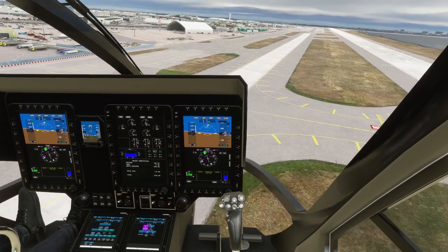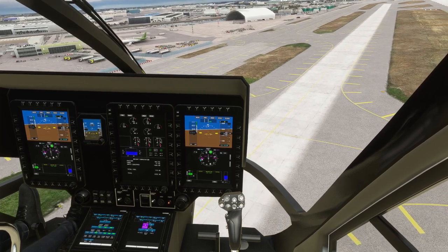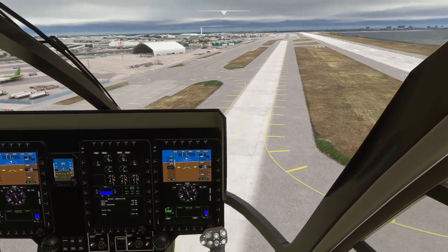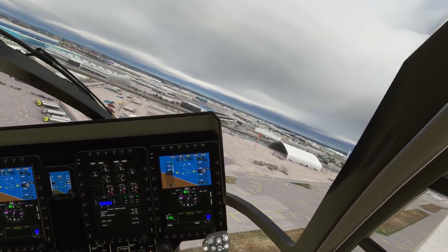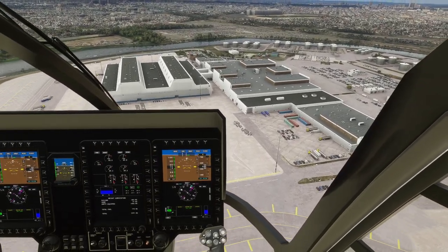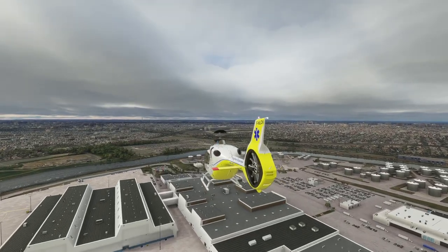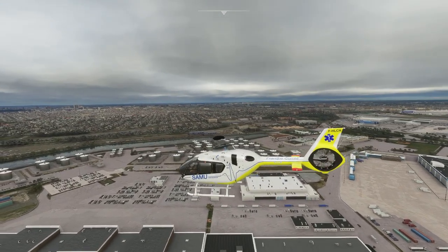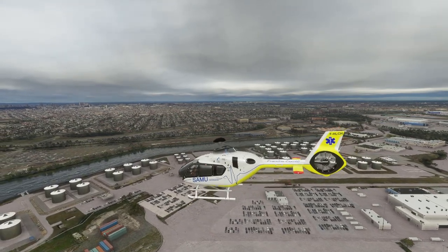Here we go — we are at Kennedy International. I'm not going to be able to change the view very much. I should have gotten TrackIR on; I have it, I just didn't decide to use it. Let's take a look from outside. Flying a helicopter from the outside is not too bad — it's probably what I'd expect from a modern helicopter as opposed to something like a Huey.